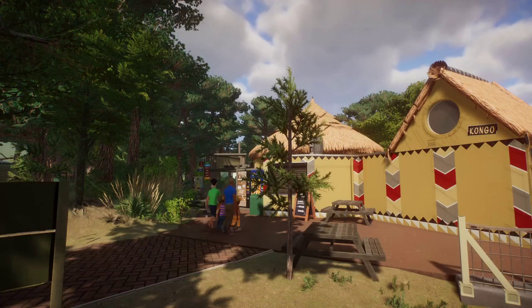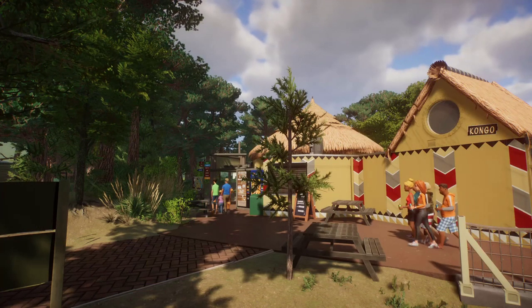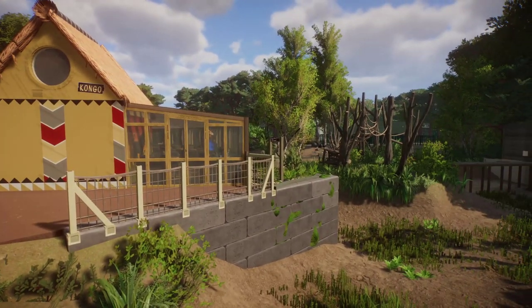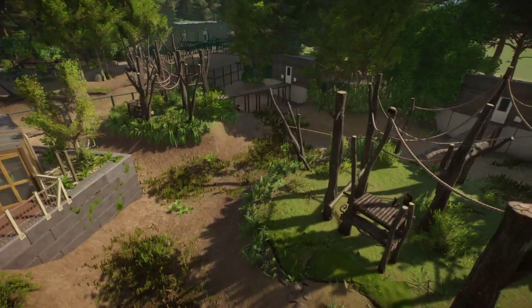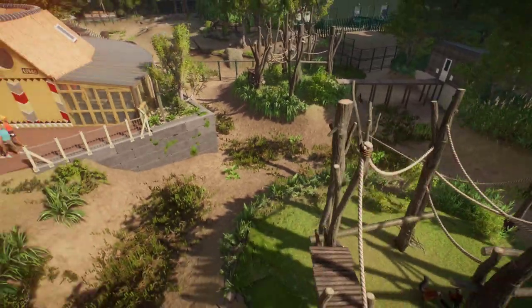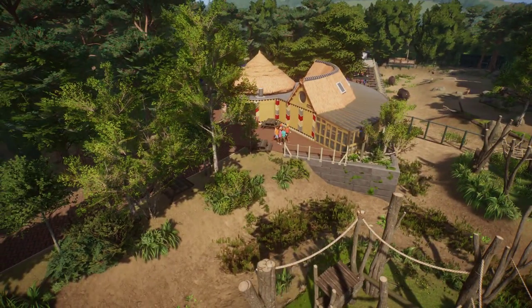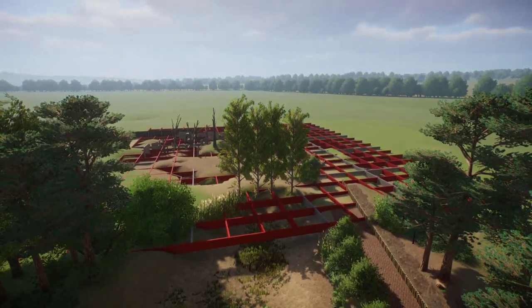Hello guys, Jiscorn here and welcome back to Building the Beeksebergen. In the last episode we left off at the Congo Square area - the water is currently out but we built the lemur islands and all sorts of other things. I should probably pause the game before the lemurs walk off the islands, and they already are. Today we are going to be moving on beyond that and working on the red panda and sloth bear habitat.